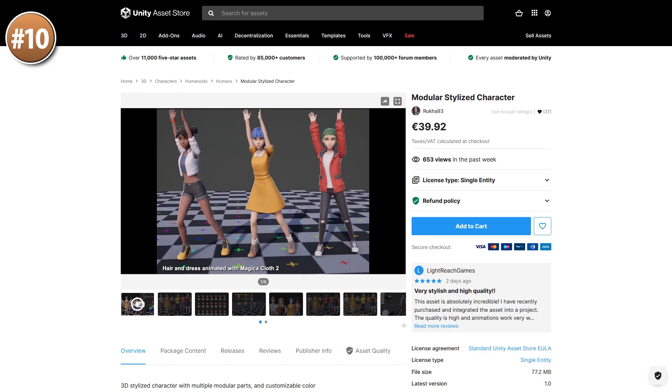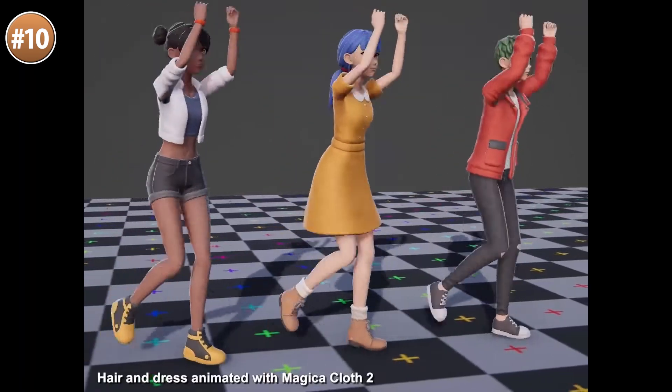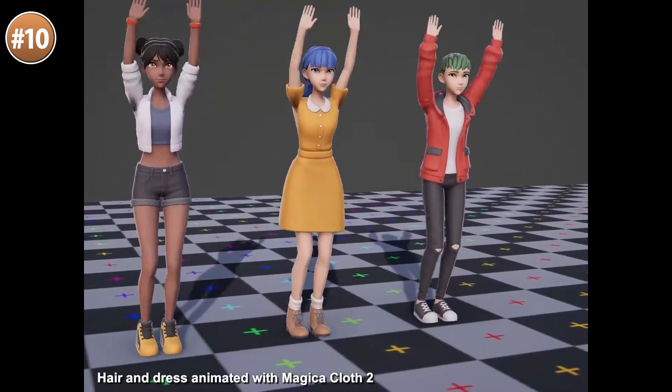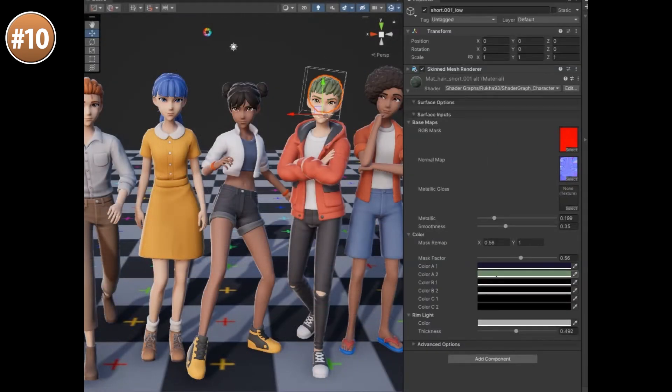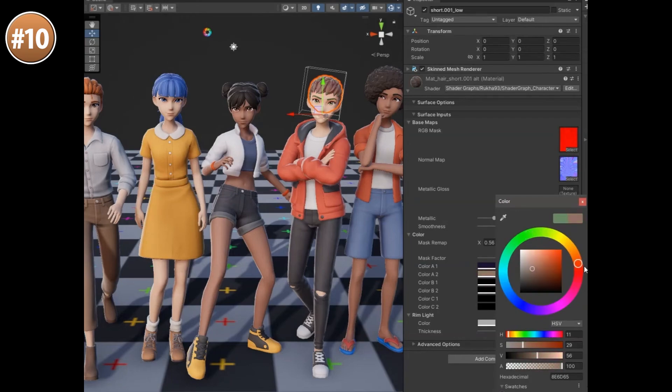Then if you need a stylized modular character, here is one. It features male and female body types with a regular humanoid rig, so it works with any animations. It's got multiple eye shapes, multiple hairstyles, full outfits, shirts and pants.